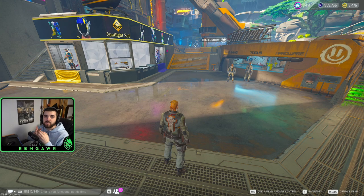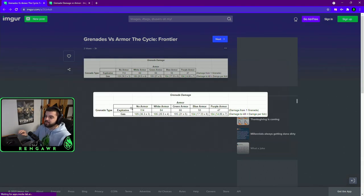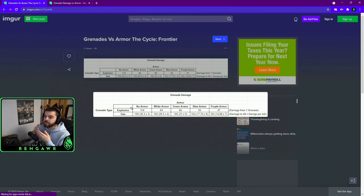Answering the most hard-hitting question right away: does armor actually save you from grenades? The short answer is yes. I made a chart comparing the damage of different types of grenades versus wearing different types of armor. The explosive grenade with no armor did 114 damage, which is lethal since you only have 100 health — 14 damage overkill. The gas grenade also killed me with no armor in 3 ticks of 36.3 damage each.